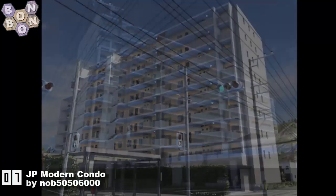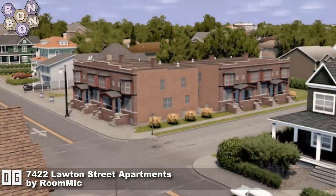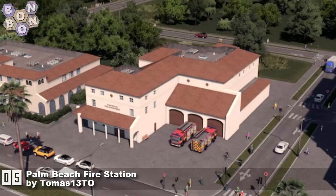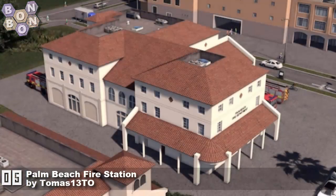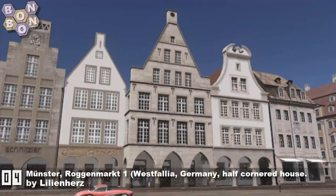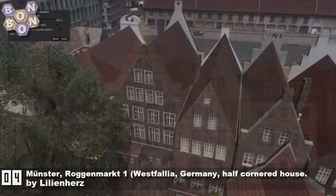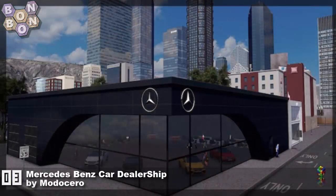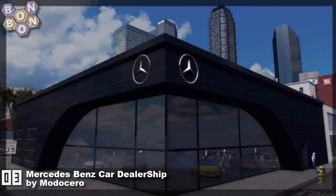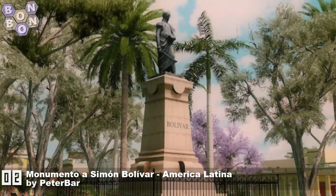At number 7, the JP Modern Condo by Knob — 56,000 polygons and this is almost photo-real; I expect no less from Knob. Number 6, 7422 Lawton Street Apartments by Room Mike — these look very American. Number 5, Palm Beach Fire Station by Thomas 13TO — a classic Thomas 13TO style building, but this one is a fire station and it's a winner. Number 4, a Monster Rogan Mark One Westphalia Germany Half-Cornered House by Lydian Hertz — Lydian Hertz with that enters the Hall of Fame. Number 3, Mercedes-Benz Car Dealership by Modichero — a very slick-looking building, I pretty much like all of their work.